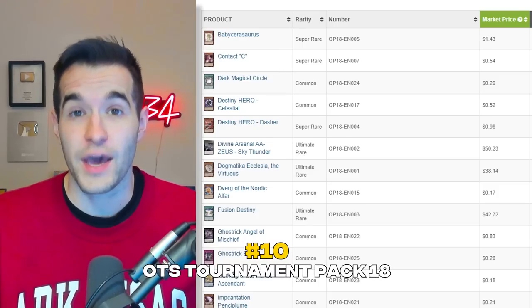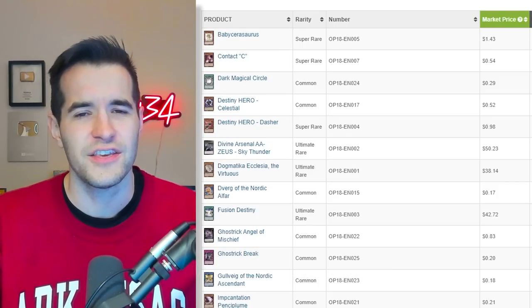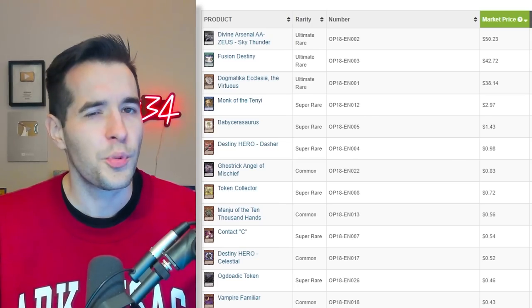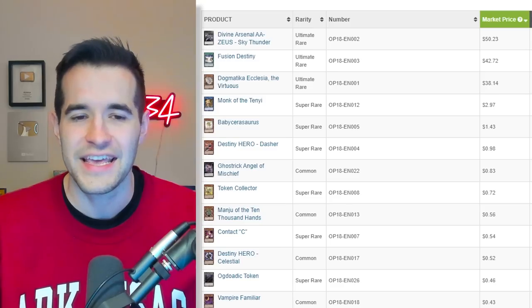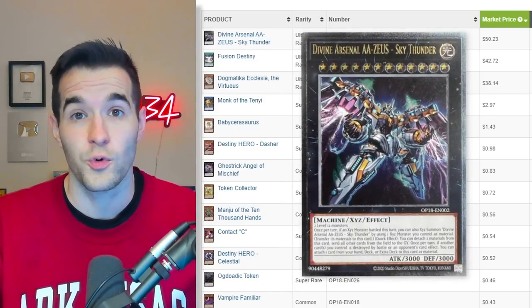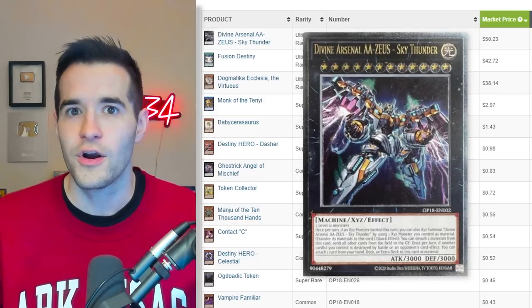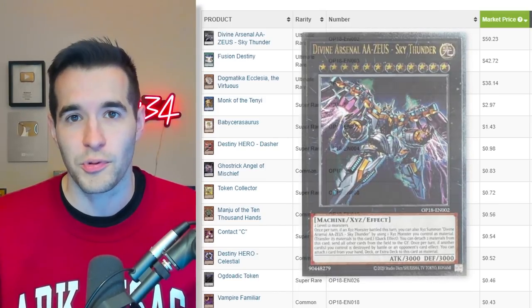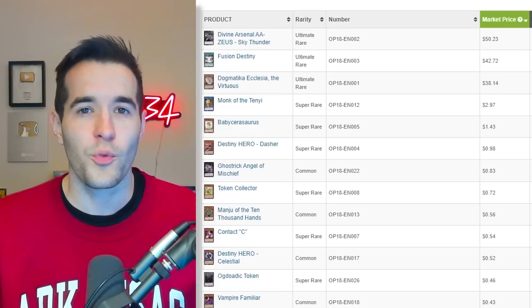Spoiler alert — I only had one OTS pack in the list, because this year we had 18, 19, and 20, and none of them were that great for collectability. I specifically picked this one as the top OTS set. It's a little borderline whether it should even be in the top 10 — it's not that great — but I personally really like Zeus. I think it looks really cool, and while it's sort of a meta card, it could become collectible just because it's iconic to people who played it.